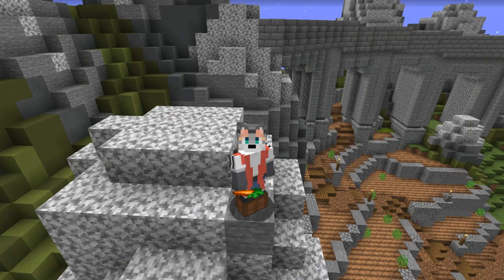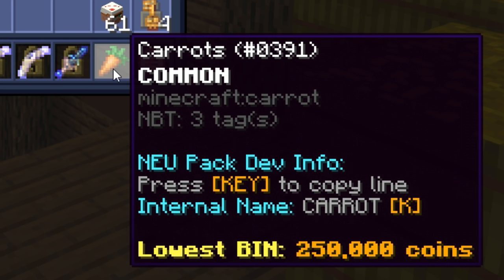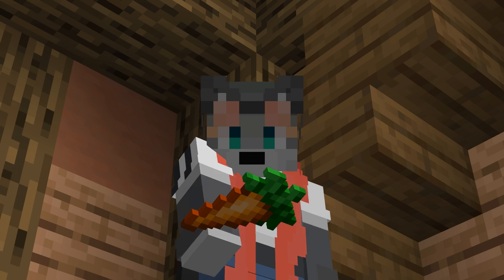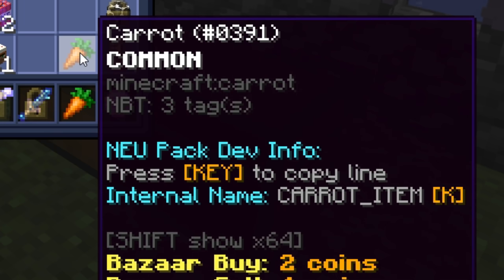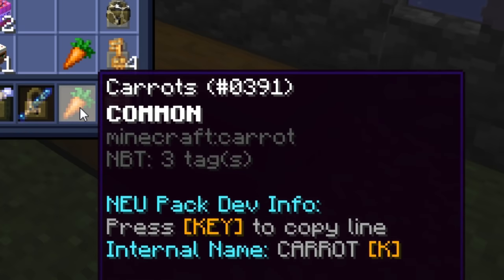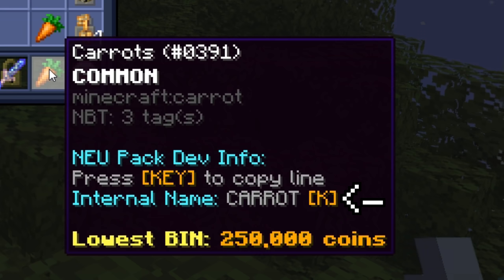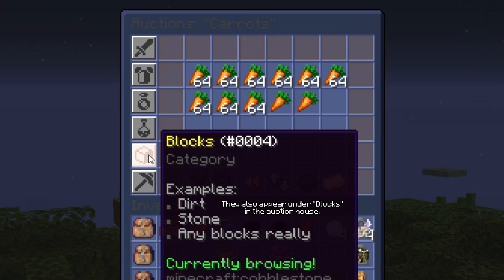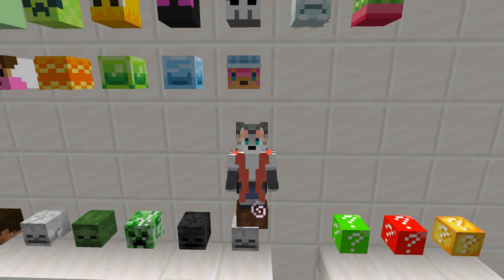There are glitched items that aren't nulls too, like carrots. These items act and look exactly like a normal carrot, but they are not a carrot — they are a 'carrots.' The Skyblock ID of carrots is 'carrot', but the ID of the new carrot item is 'carrot_item'. That's a lot of carrots.